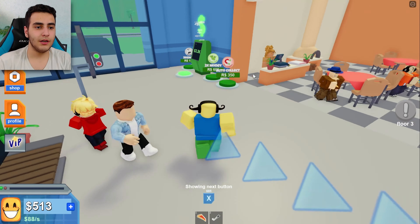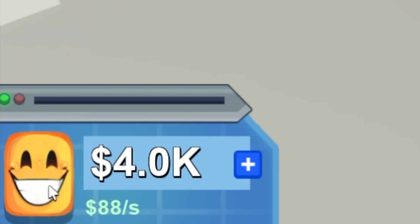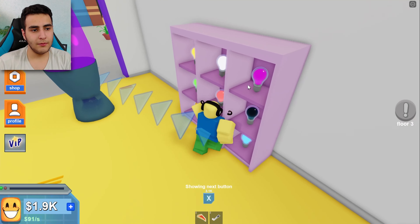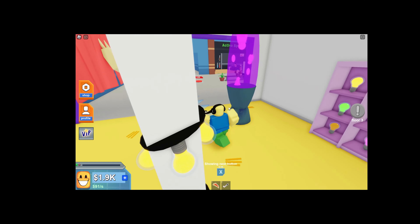It could be from the accessories store or the hat store, I don't know. Look at this smile. Let me get this stuff too, and boom — we are having our bright lights. I can't buy anything from here. Oh my god, I really wanted to buy something from here but looks like I can't.